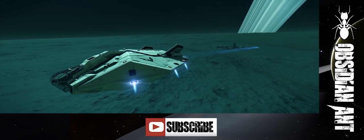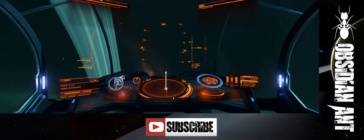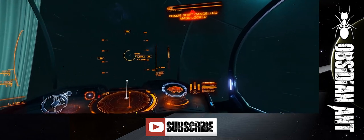Fortunately, hydrogen fuel is a fairly common commodity, and here within the system I'm currently located, at the station Unity, they sell that on their commodities market. So I'm going there right now to collect as much as I possibly can.